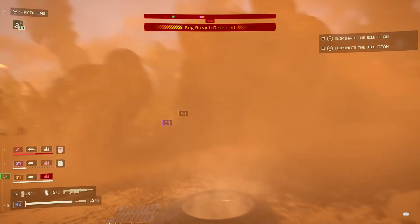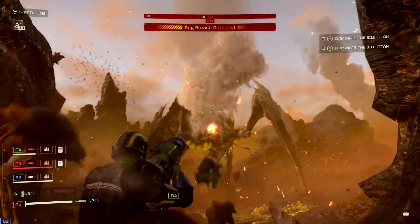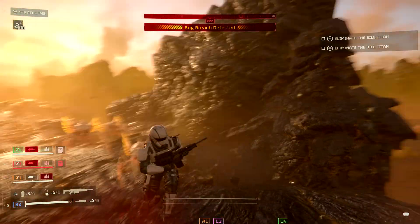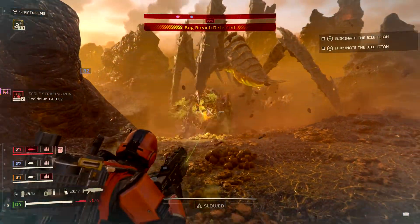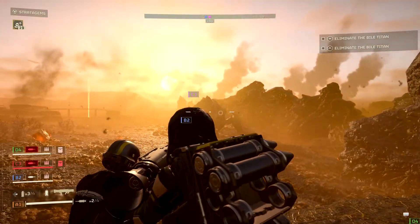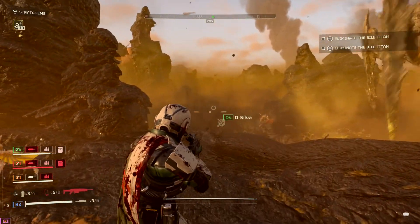Can you guys take him out with the recoilers? Yeah, I'll try to take him down from the side. Reload my recoilers. On it. I got enemies on my back as well. There's a Charger here. I'm gonna take out the Brood Commander. He's charging me. We take out the Charger with the recoilers. Reload me.